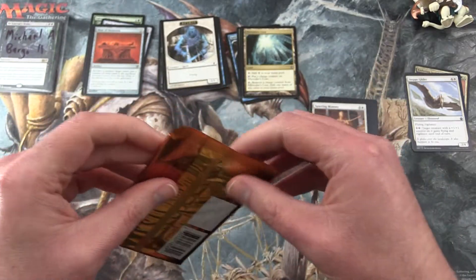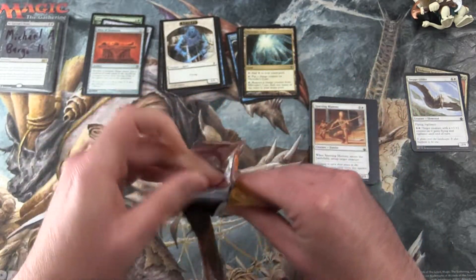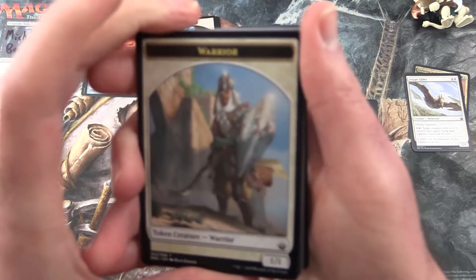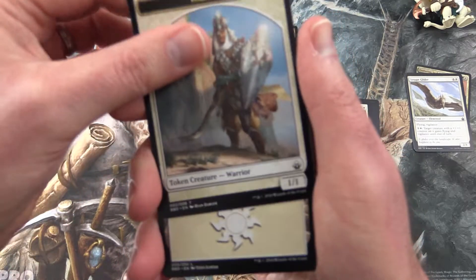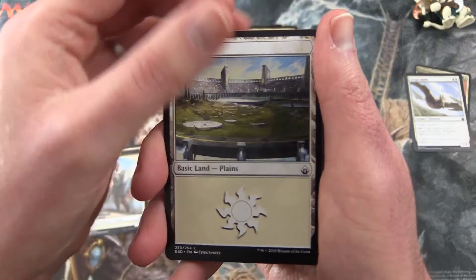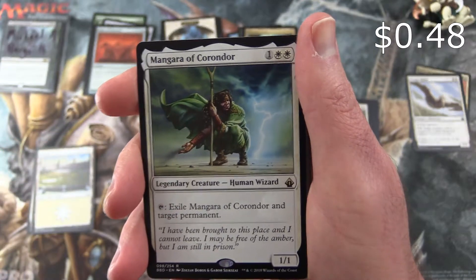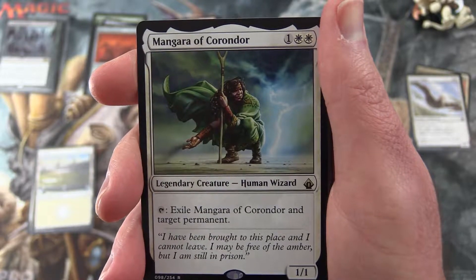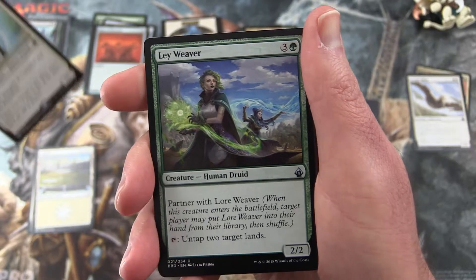Final pack here — Battlebond. Let's dig into it. We start off with a Warrior Token and the Plains. Mangara of Corindor is the Rare — Legendary Creature, Human Wizard, 1/1 for three mana. Tap, exile Mangara of Corindor and target permanent. That would seem to be pretty handy.